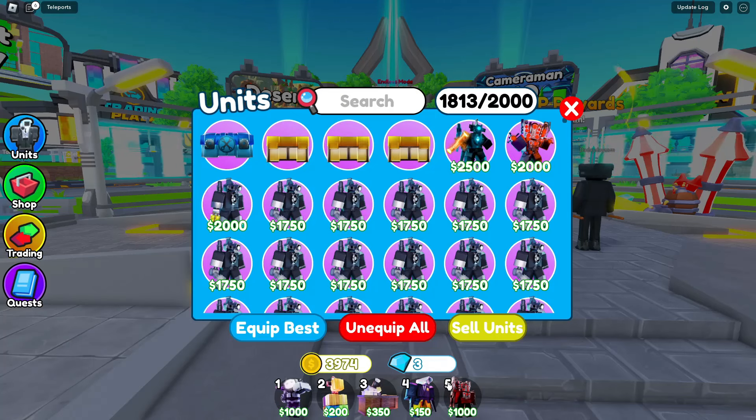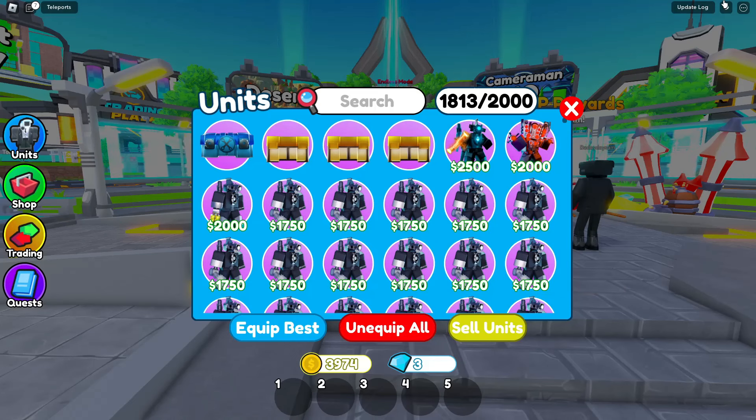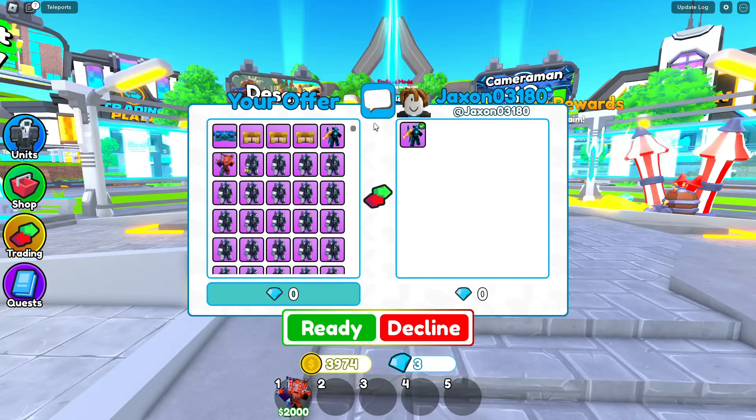We are defeating Endless Mode in 12 Tower Defense using blue versus red units. Now, I'm colorblind, actually, if you guys didn't know. But according to Telanthric, I believe this is a red unit, so red units up first.